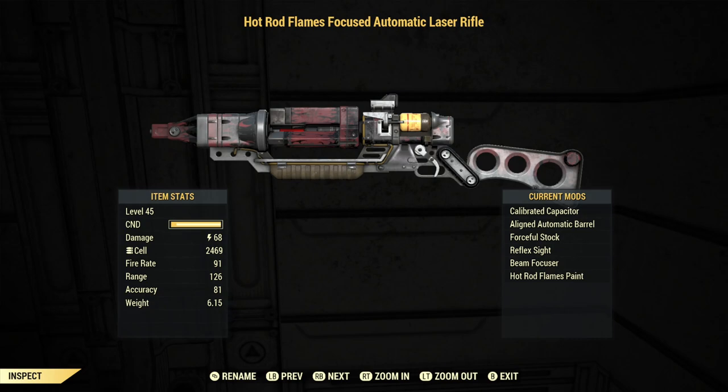Both weapons have minimal recoil. They have really good hip fire accuracy, and they have the exact same range and accuracy, at least by the numbers. They both have kind of a low ammo capacity — as an automatic, they hold 21 rounds, which is a little bit on the low side for an automatic weapon.